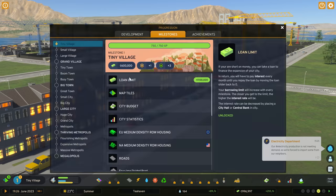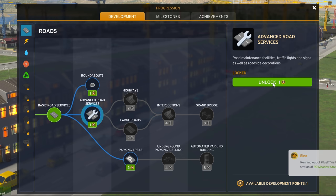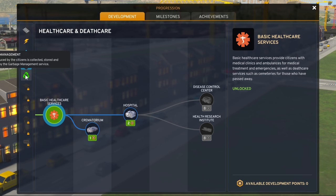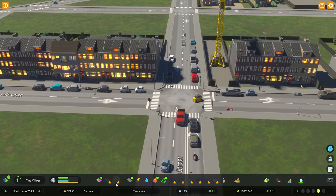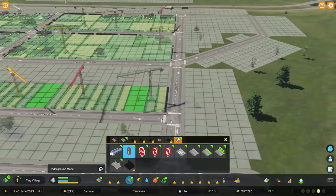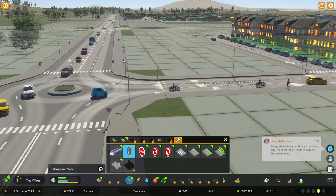We now have the option to unlock things in the development window, including access to roundabouts — small roundabouts are going to be fine — and advanced road services. Any services we're not fulfilling at the moment will be shipped outside to other cities. We're going to right-click on there to handle the roundabout settings. Our roundabouts will come with giveaway or yield signs.